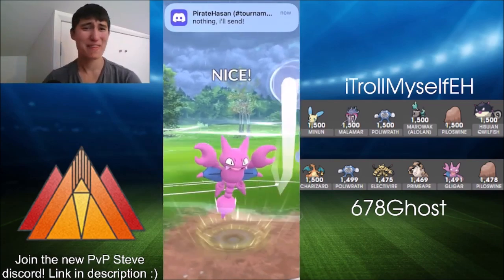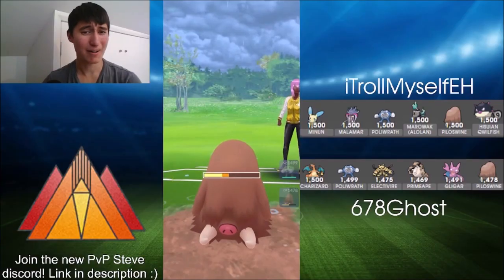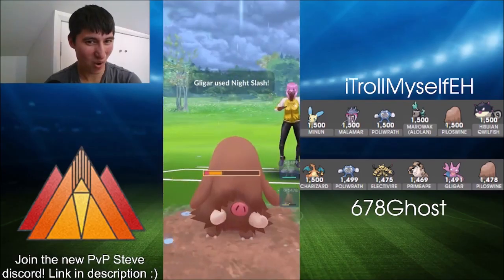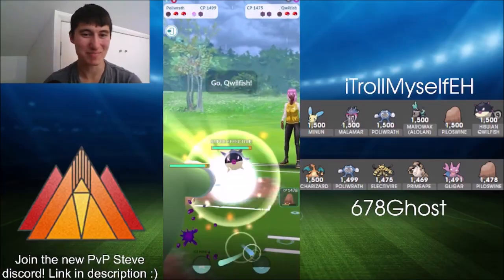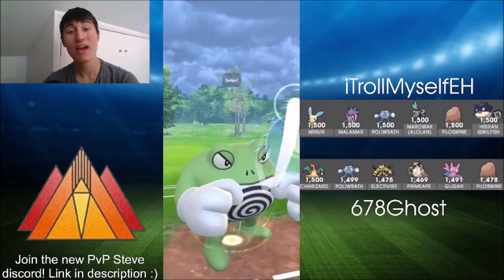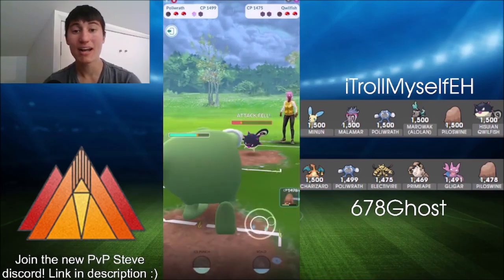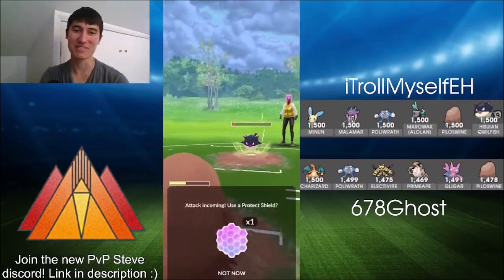Here comes Piloswine, but this Aerial Ace Night Slash combo may do some damage. It's going to be into the red and we get a boost — always comes at the most useless times. But regardless, here comes Poliwrath. Quillfish swapping into Poliwrath. Ghost still has a shield and Troll does not, so Ghost is in a really powerful position. Attack debuff going through as well — really just an unbeatable position at this point.